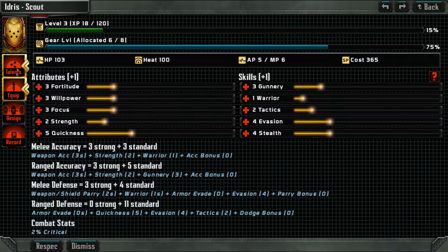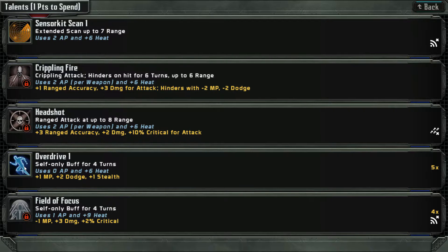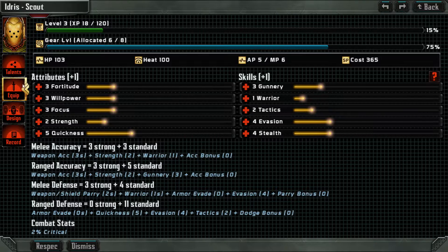Give them some evasion. We can do a talent — Overdrive. I want to increase that a little bit. Adds to his stealth and to his dodge and to movement. We're going to do that, definitely.